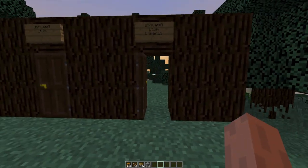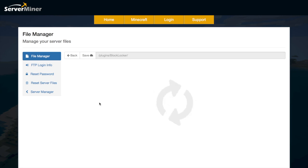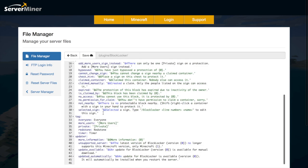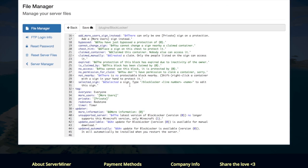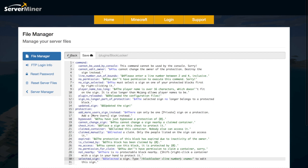That's pretty much everything in-game — obviously there are loads more blocks you can protect, which we'll see in the config file. Here we are in the SM control panel and as you can see there are two different files. There is the translations file, and in here this is all of the text that you'll see in-game with different color codes. You don't really need to mess around with this, but you can create a new file with a different language or change any of the format codes if you want.